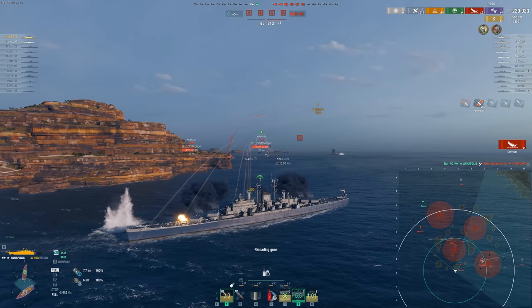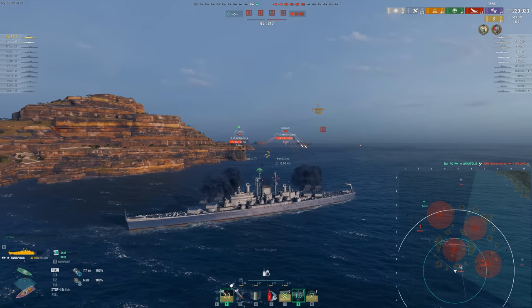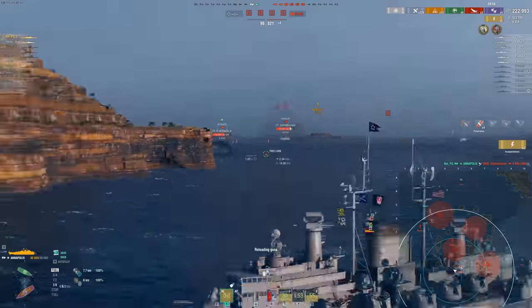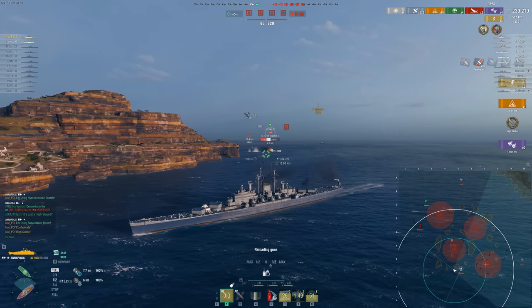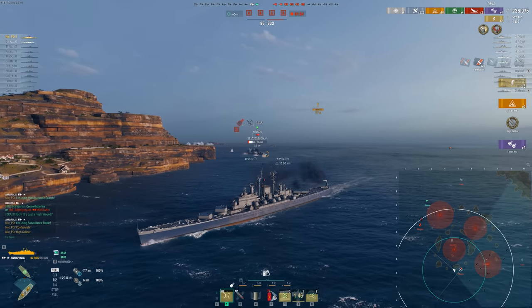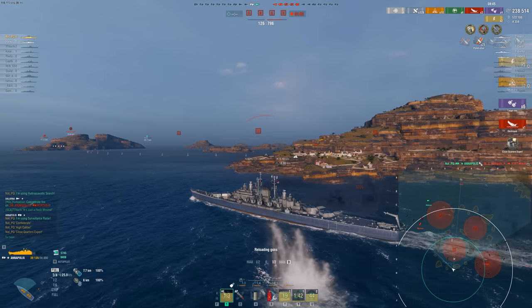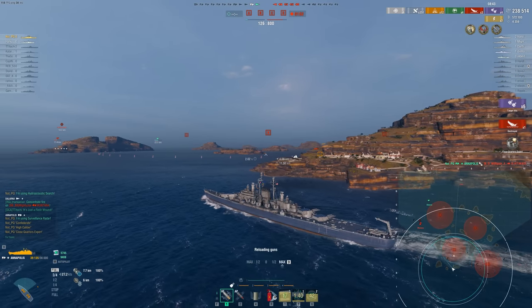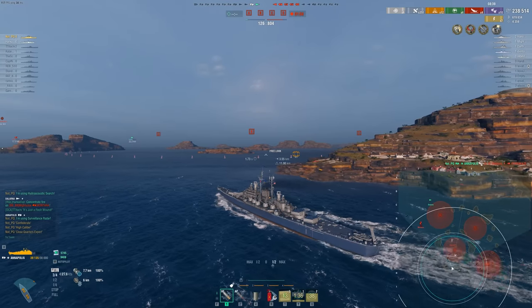We're able to swap over to the Yamagiri, and I also see the Kitakaze. Propulsion mod is a great skill to take on Annapolis, since you're a little bit slow to get going and when maneuvering around islands it's very handy to accelerate quickly. Somehow we get a close quarters expert on the Kitakaze — not with our main guns — and we'll dodge the torpedoes.